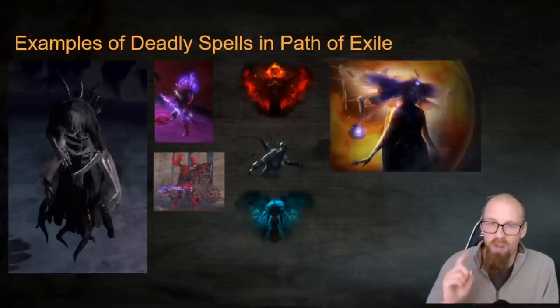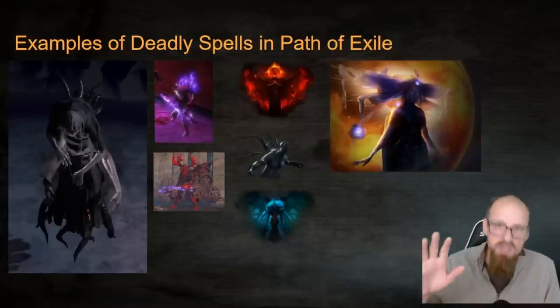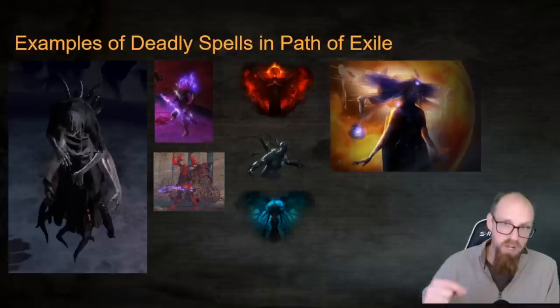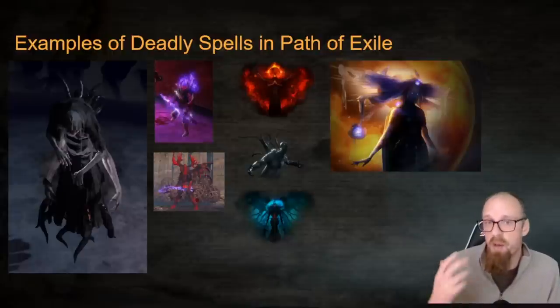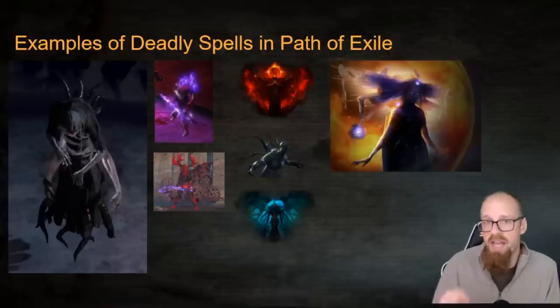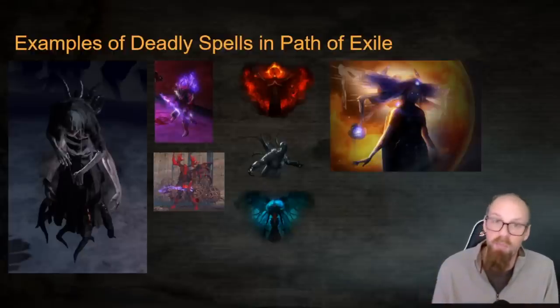Our examples don't end with the Shaper. Many other end-game bosses also have spells: the Elder, Breach Lords, the various end-game horrors, the Maven, and more. If I made an exhaustive list of all end-game bosses that deal spell damage, it would name basically every single pinnacle boss in Path of Exile. While some guardians or map bosses are more attack-focused, when it comes to actual pinnacle bosses, up to half or even all of their abilities are spells — and at 100% spell suppression, you take 50% of that intended damage.